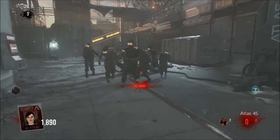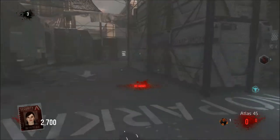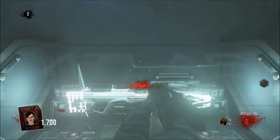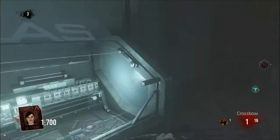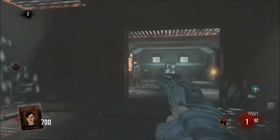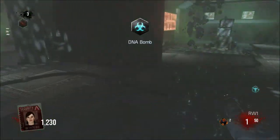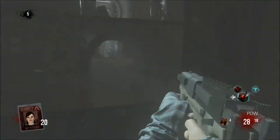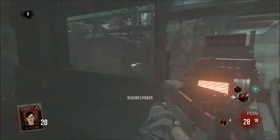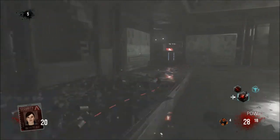On to our number 4 spot: Burgertown, also known as Infection. Most people just hated this map straight up. I didn't hate it — I liked it kind of. One thing I did like is that there's an alligator, which is a very cool feature that they added, and I also like that they added that boss.